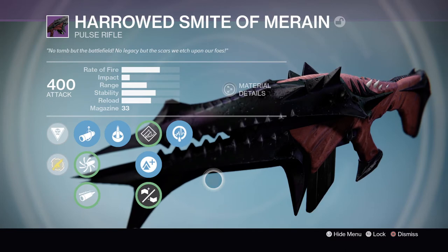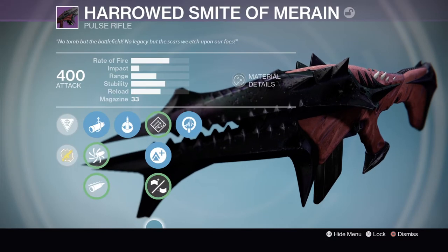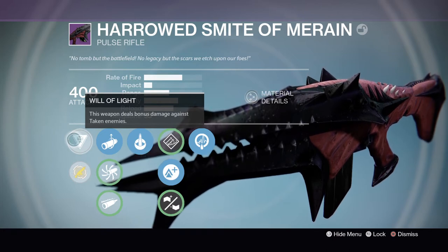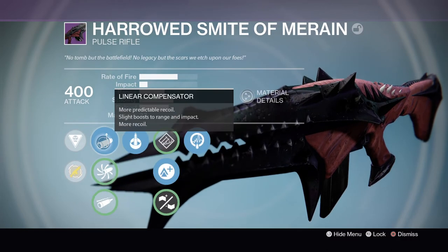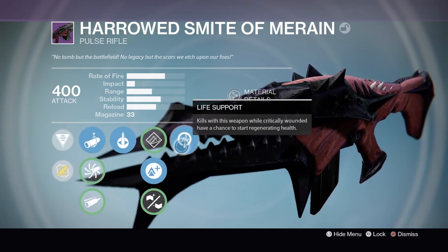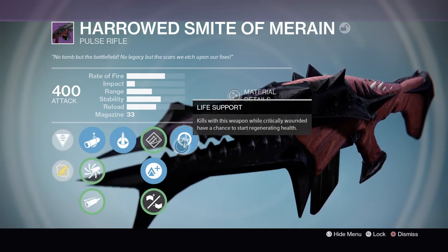Of course we have the famous Harrowed Smite of Moraine. I love this gun so much — it looks incredible. This is probably the best looking pulse rifle I've ever seen. The King's Fall weapons, I'll say it straight up, are the best looking weapons in Destiny history. It has bonus damage against Taken enemies — in my opinion we should be getting that same thing in the Garden of Salvation. It also has Cocoon, which is the King's Fall exclusive auto-holster perk, plus Life Support — I really like that perk, it's underrated.